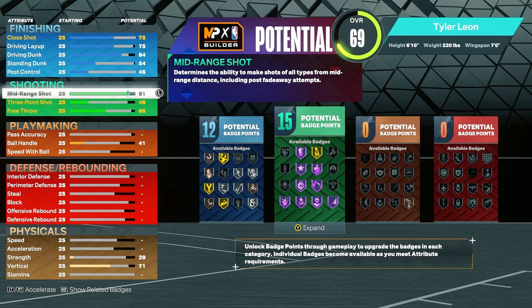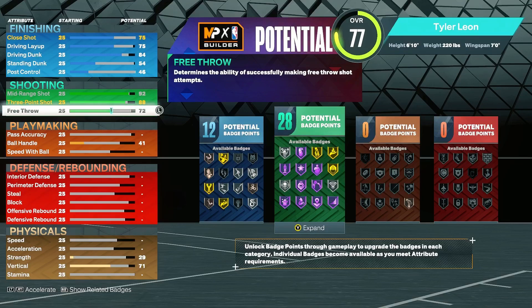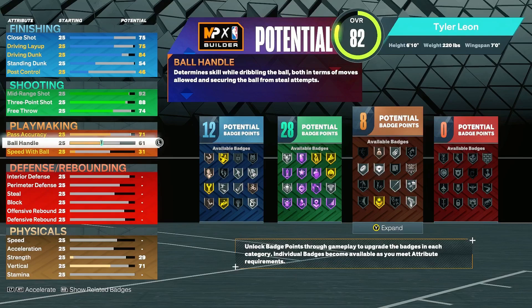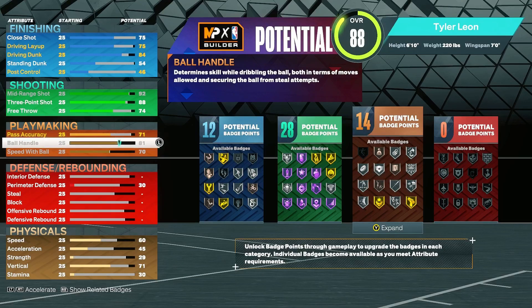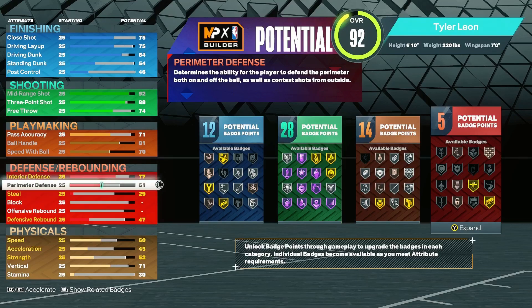This build definitely has high mid-range — it's a KD build with 92 mid-range. You get an 88 three-point shot; later I change that to 87. You get a crazy amount of finishing badges. This is an actual Kevin Durant build, though it's not a replica since it's a current jump build. Ball handle 81 — max out ball handle and speed with ball, make sure that's maxed out.